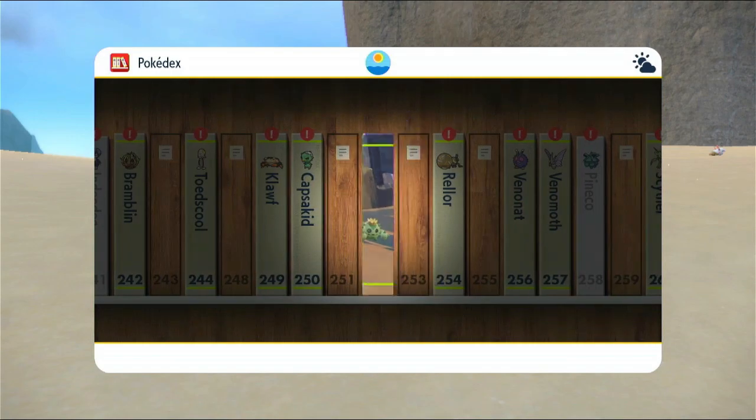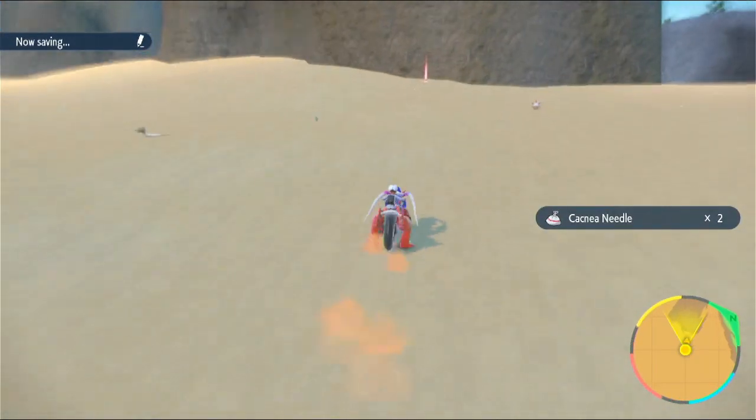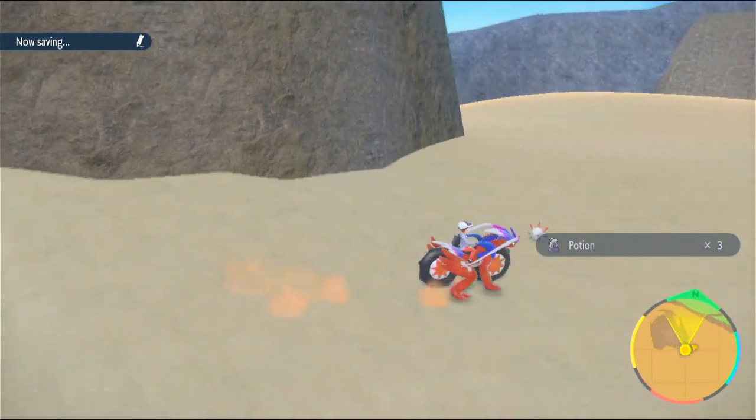Why did you have to heal? That's the other problem - they can heal because of Leech Seed, which is gonna make this continue to be difficult. Except we've caught it now, so it's fine. That was a lot of work for one Pokémon that I'm probably not gonna use, but I think it's dark grass? No, it's just grass. The tumbleweed Pokémon is Ghost Grass - that's probably why I'm getting confused.